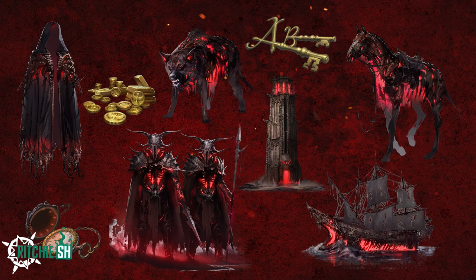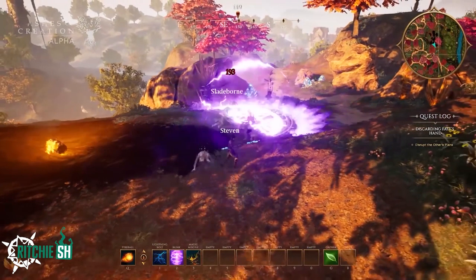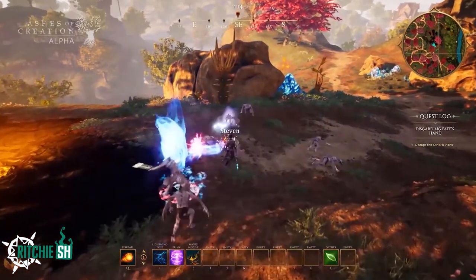Like always, these sets come in multiple bundles, giving you items along with access to alpha and beta stages of the game, and game time for when the game comes out. None of these cosmetic sets will give you any sort of advantage over others — they are strictly skins, there's no pay to win in this game. I've said multiple times now that this bundle is my favorite, but Intrepid definitely keeps outdoing themselves every single month.